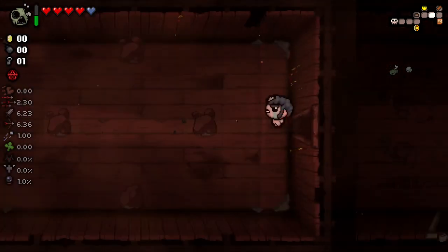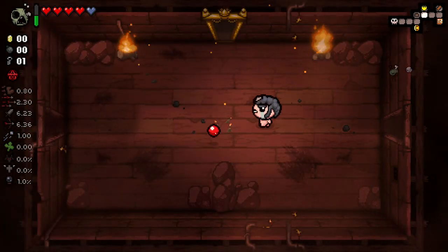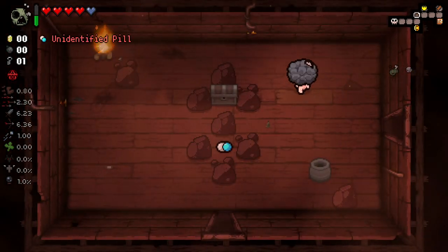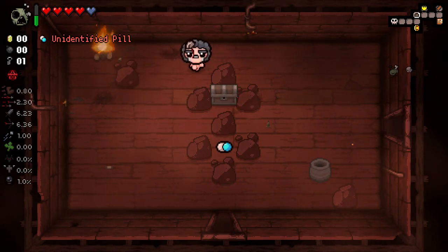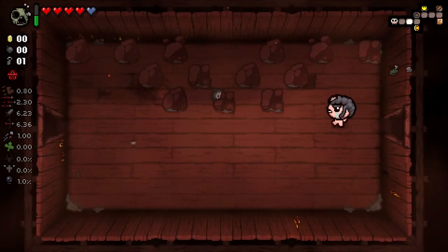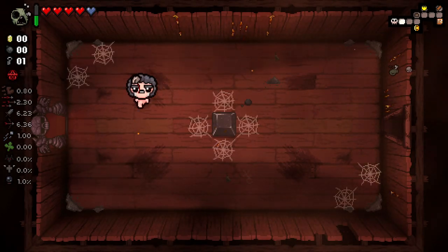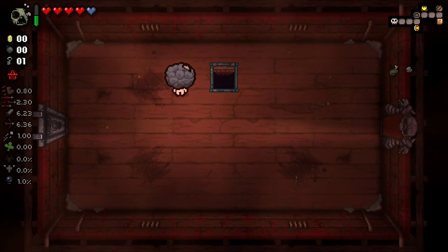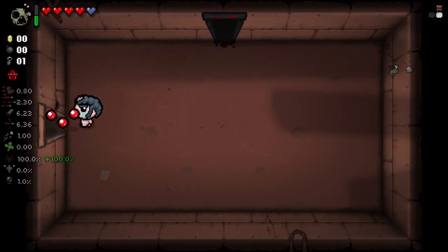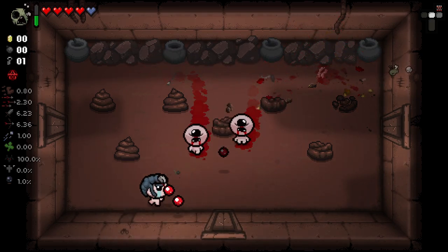Oh, we can actually spam-click this. I do wonder, does this work similarly to the Forgotten where I can open chests and stuff? It does not. Okay, that's fine. I do wonder if the swing itself does any additional damage though - that would be an interesting thing to find out. I'm gonna guess at the moment that it doesn't, but it would be cool if it did. I'm not gonna spend my extra key going to the other floor. Of course, as you can see, Moses has a pretty interesting firing mechanic here.